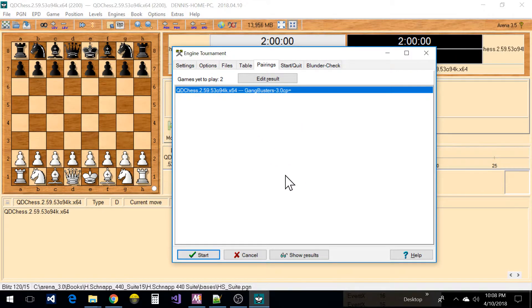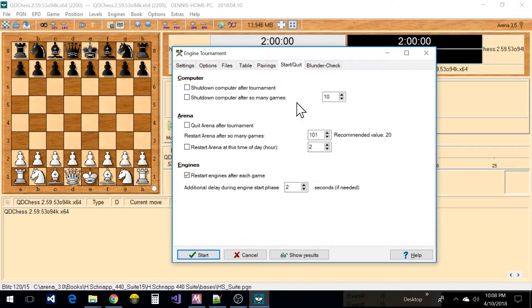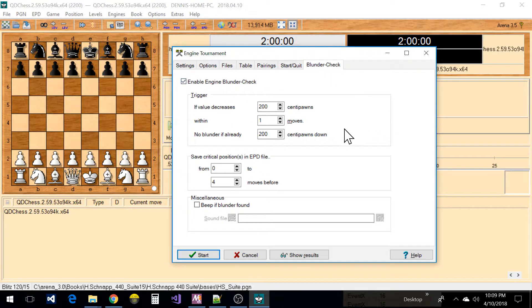This is where you see the pairings that are in progress. You can have the engines restart after every game — that's handy if you have an engine that's misbehaving, and it also gives some time for your processor to cool. You can even set it to shut down the computer after every tournament if you want. The blunder check is a cool feature — if you're working on an engine and it makes a blunder, it'll save the position into a file depending on these parameters.